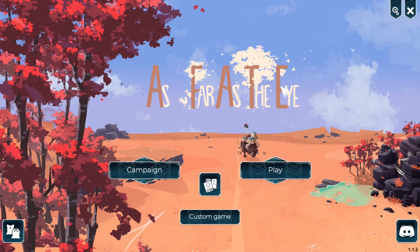Welcome back to the Wormhole, everyone — your number one place for entertainment and fun. This is another episode of My Humble Opinions, and I'm going to be talking about As Far As The Eye. It was made by Unexpected Games, came out back in September, and it's about 25 bucks on Steam. I got it in the Humble Bundle package this month and it just looked really interesting.